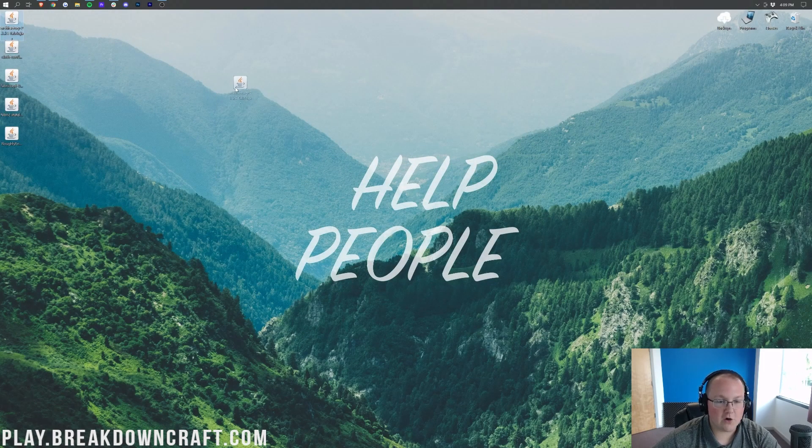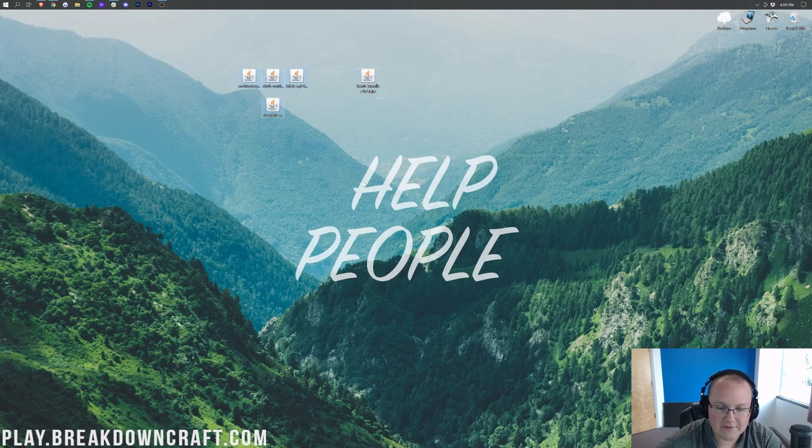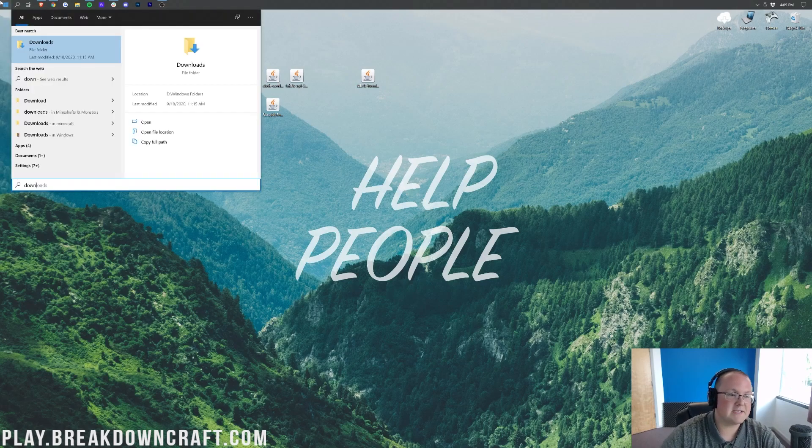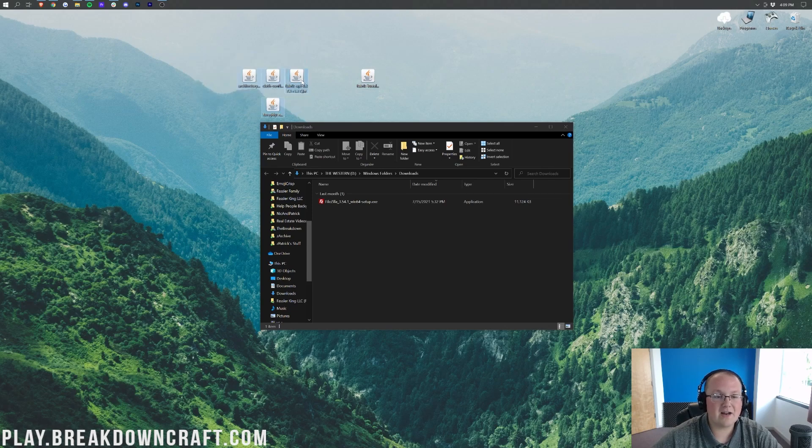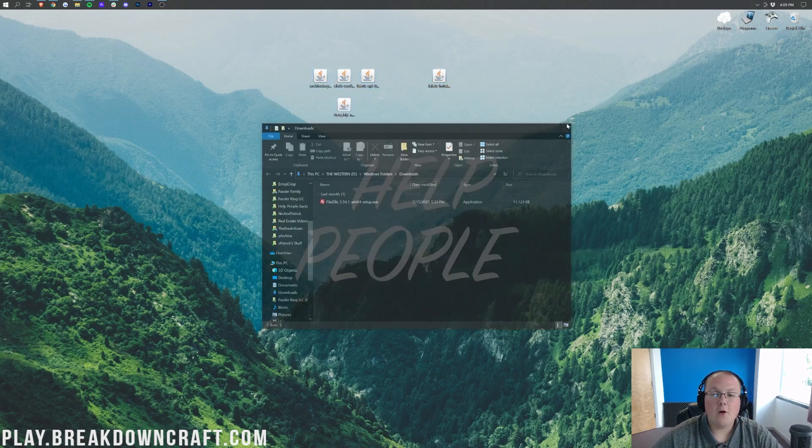Now we can minimize our browser. On the desktop we have the Architectury API, the Cloth Config, the Fabric API, and Roughly Enough Items, plus the Fabric Mod Loader Installer — because that's what allows all of these to be installed into Minecraft. If these aren't on your desktop, they'll be in your Downloads folder. To find that, click the Windows icon and type in Downloads, open that Downloads folder, and you'll find all the files there. Drag and drop them to your desktop for ease of use.